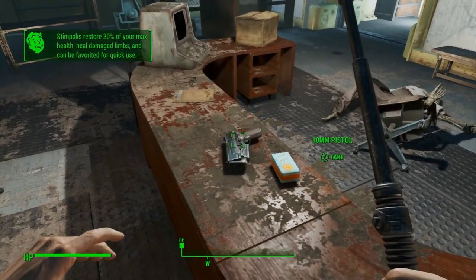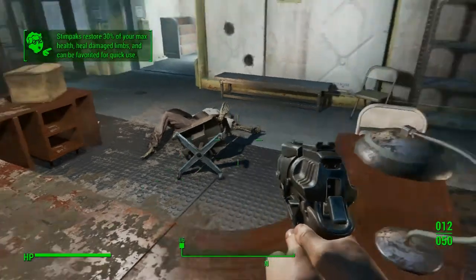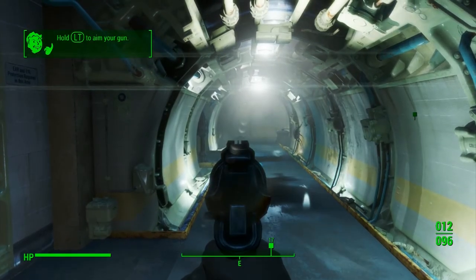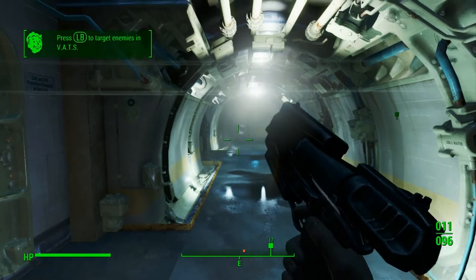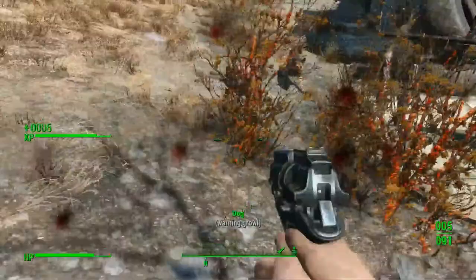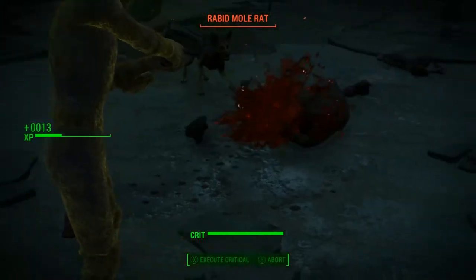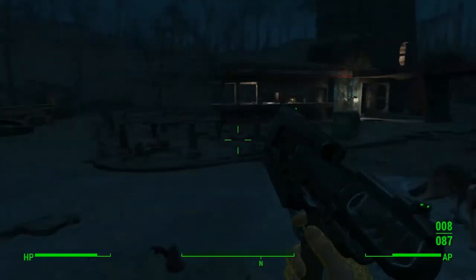In Fallout 4, the 10mm pistol is likely to be the first firearm you discover in the wasteland and is often regarded as the default Fallout pistol. It sits in the middle ground of handgun damage and can take out many lower-level enemies with just a few shots, such as bloatflies, mole rats, and even a few well-placed shots can take out a raider before he has the chance to raise his weapon. It contains 12 rounds in the magazine as standard and can be reloaded in a sprightly 1.7 seconds.